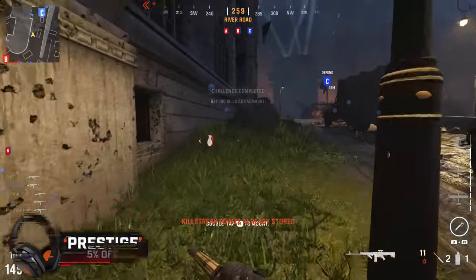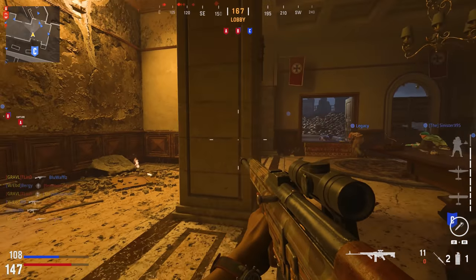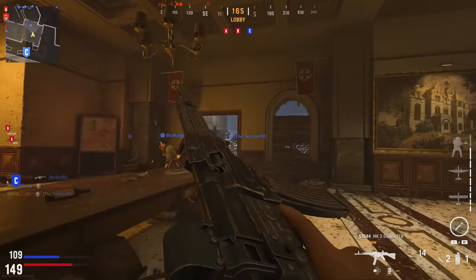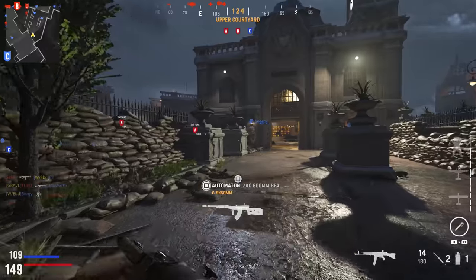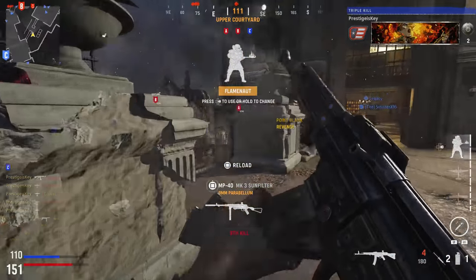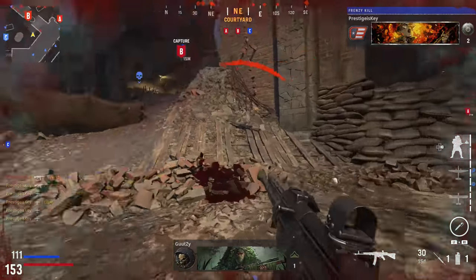I feel like Dead Drop is the perfect middle ground for players who want to be aggressive on objectives, or players who may just not be that good at the game. Dead Drop is like any other field upgrade — you can earn it pretty quickly by getting kills, doing objectives, or just waiting it out, and the recharge rate is pretty fast.